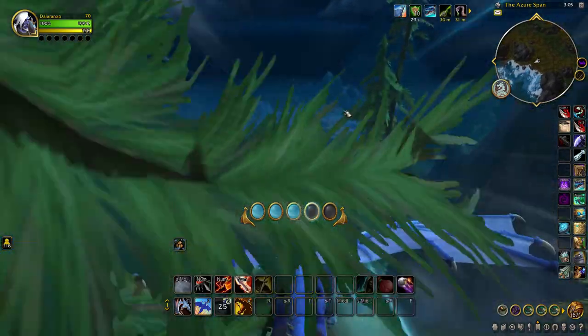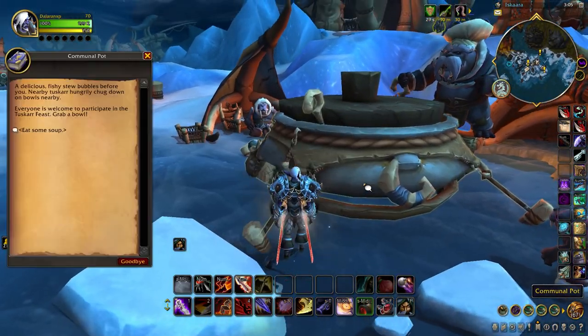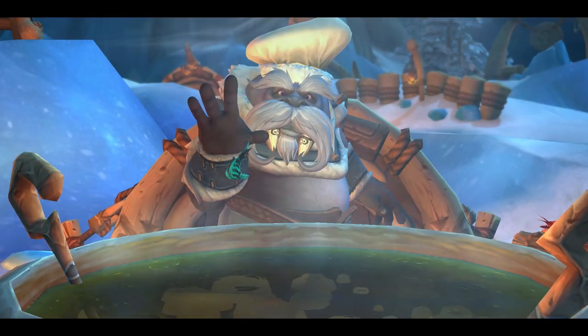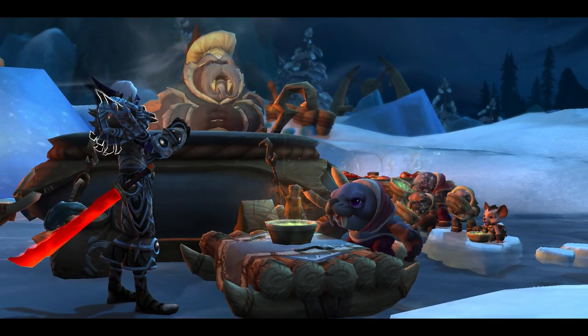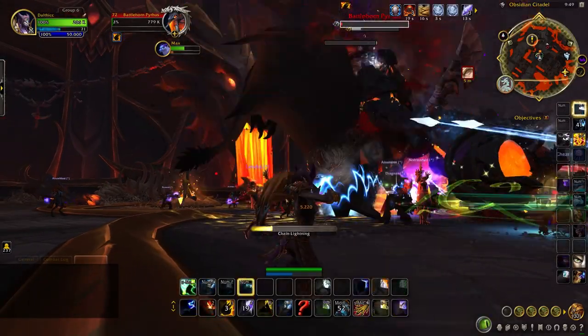Finally, we have the Community Feast, which offers a potential weekly upgrade just for participation. Stick to the end of every feast — if your feast reaches legendary quality, a rare will spawn at the end of the preparation with a separate chance of dropping gear upgrades. You will find these feasts available in the Azure Span every 3.5 hours. This is the full list of all open world activities which can help your mains and alts improve their item level in preparation for the seasonal endgame content.